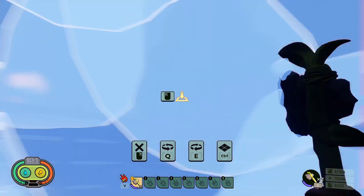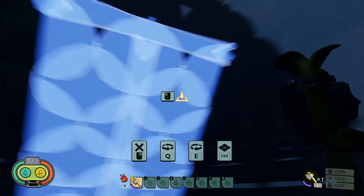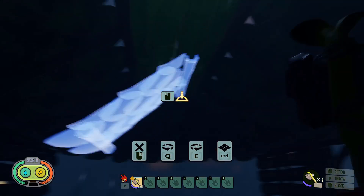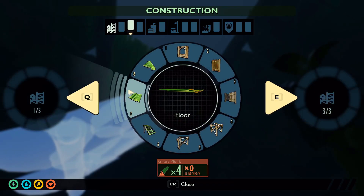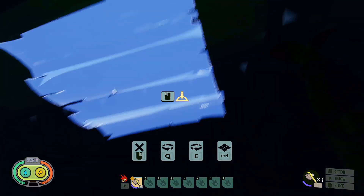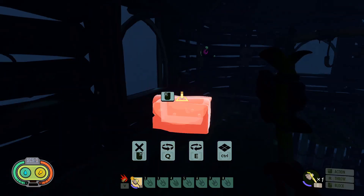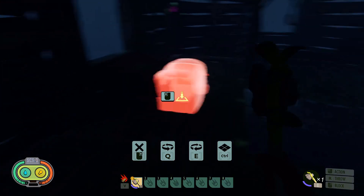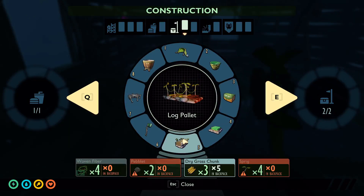Another thing I noticed is that when putting a roof on my base, there aren't any flat roof pieces. What you've got to do instead is use the plain floor pieces. These don't match completely with the roof pieces but there's not much difference, so it still kind of works. It would be nice to see flat roofs added — it's not unrealistic given the building structure, since once you've got a structure of sticks and whatever, you could very easily make a flat roof.